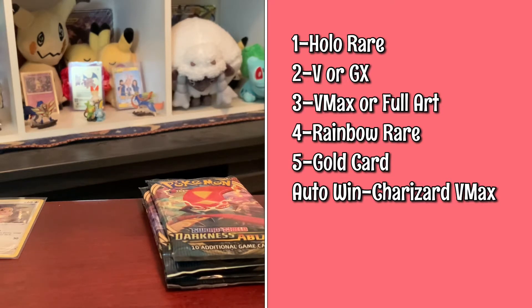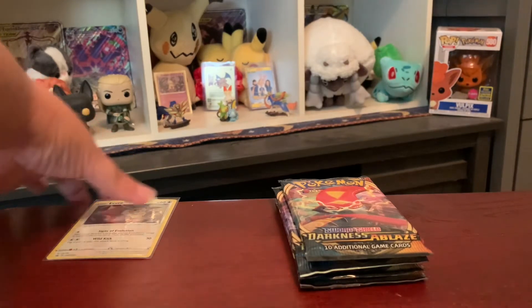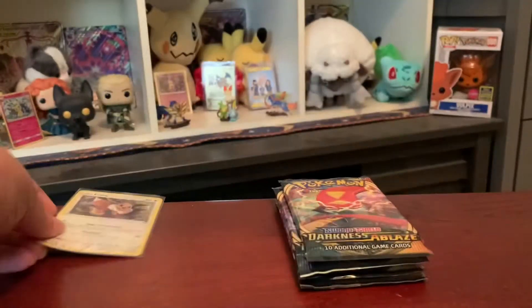An auto win is a Charizard V-Max. Now if Real Pokemon Joe and I both pull the Charizard V-Max in the set, then it will go off our points — so whoever has more points on top of the Charizard V-Max pull wins. The free pack blister came with the cool Eevee promo so I thought I would keep it out for good luck.